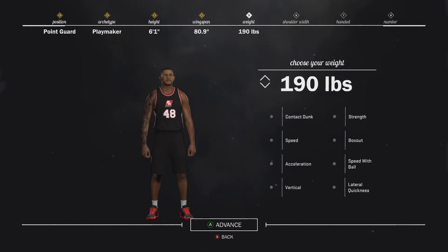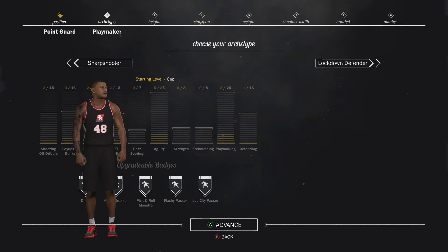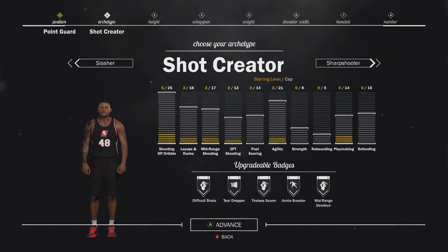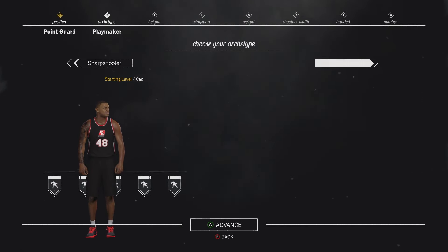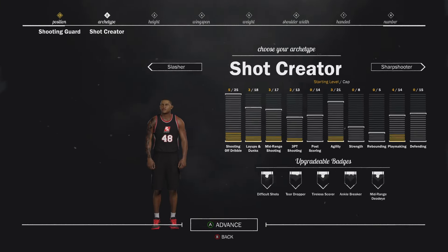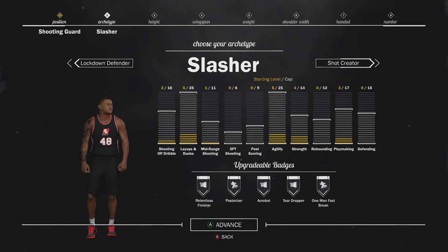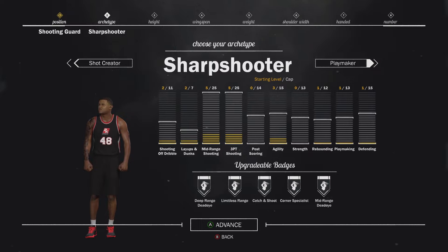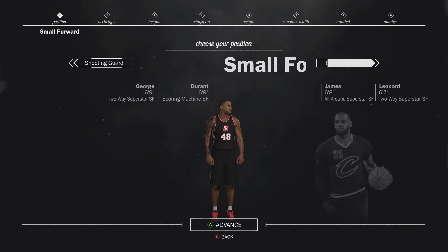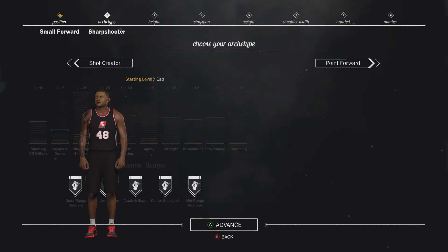You pick your height, your weight, your wingspan, your hand size, all that, and you make your player. Now I don't mind archetypes — I think it's a good idea so that everyone's not just a center that can do everything. If you want to be a guy who can handle the ball, you need to be a point guard and a playmaker or shot creator, and if you want to play down low, you need to be a center and a glass cleaner or a post scorer, et cetera.